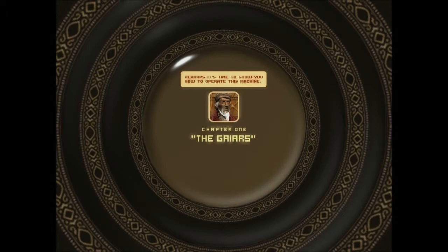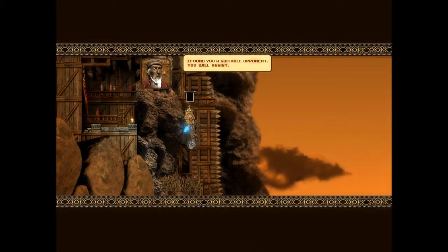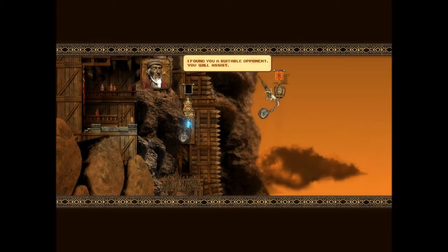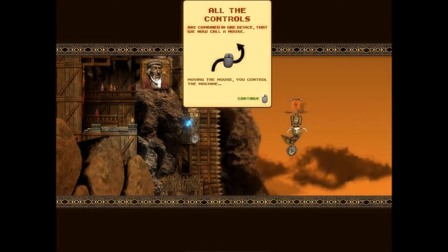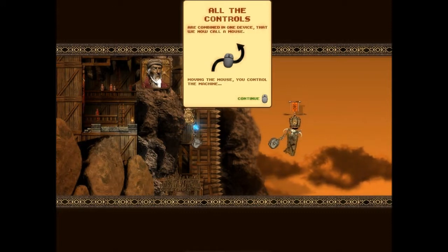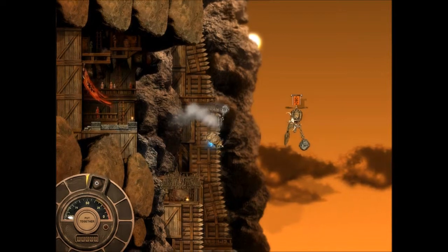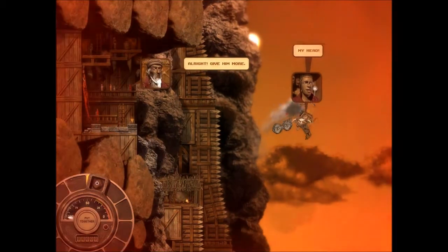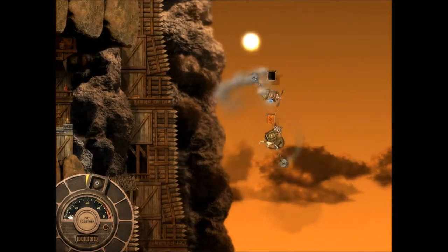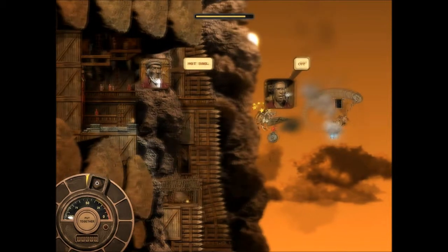Chapter one - the Gaia. Perhaps it's time to show you how to operate this machine. Sorry, the sound might be a little too loud. Kalim my boy! Yes teacher, I found you a suitable opponent. All the controls are combined in one device we now call mouse. Moving the mouse you control the machine. To strike, swing the mace in a circular motion. Now try to hit Kalim with your mace. Let's get this guy! Alright, give him more. Yeah, get him!